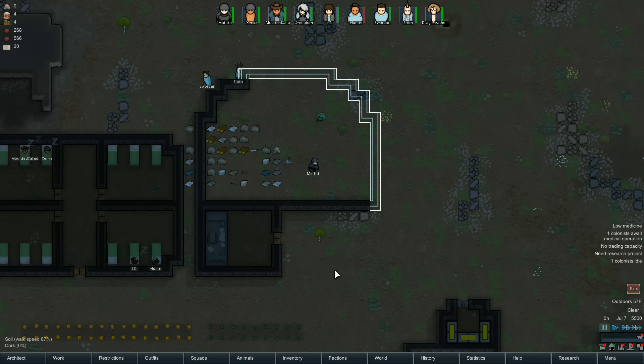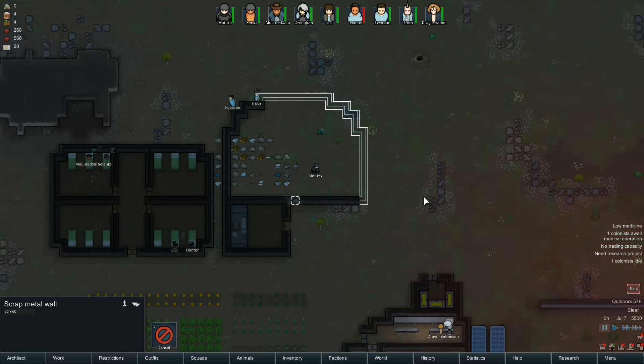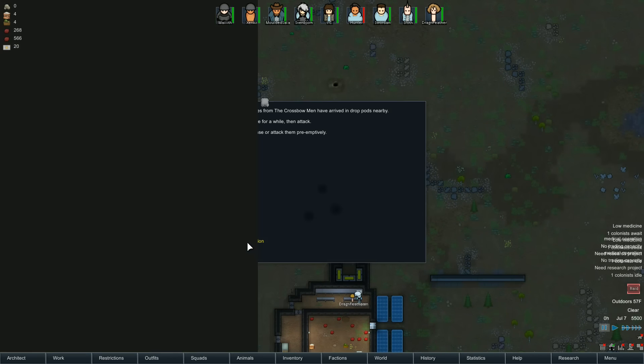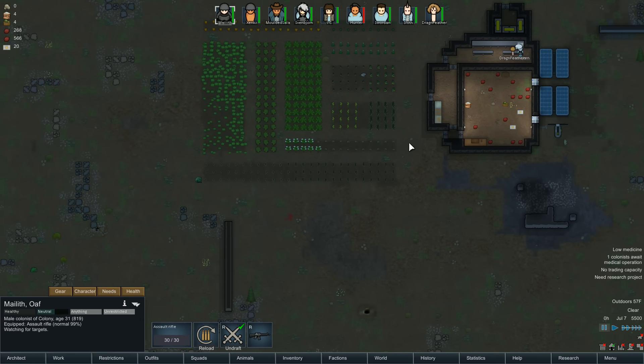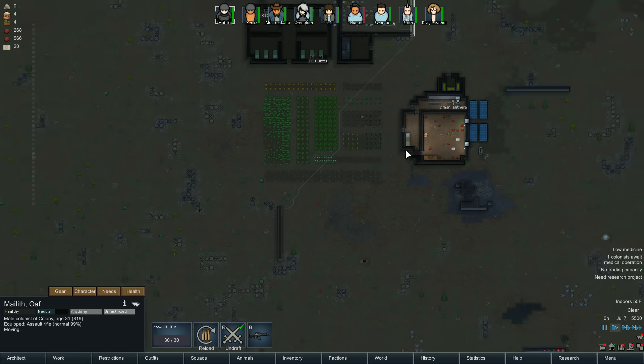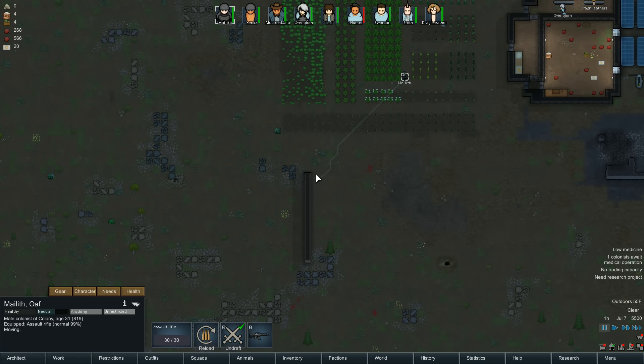We have a raid! Pirates - crossbowmen have arrived in drop pods nearby. They're going to prepare for a while and then attack. They're actually really close so we're going to have contact immediately. We're going to bring Maleith over here because I'm pretty sure he can shoot them straight away. What range do they have? They don't actually have crossbows - she's got a Dragonoff! That's actually kind of scary.